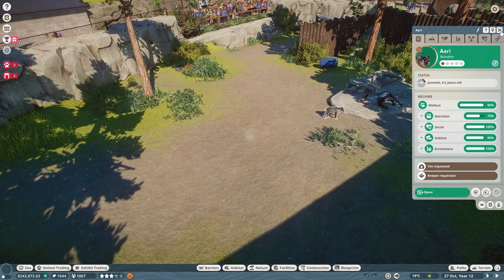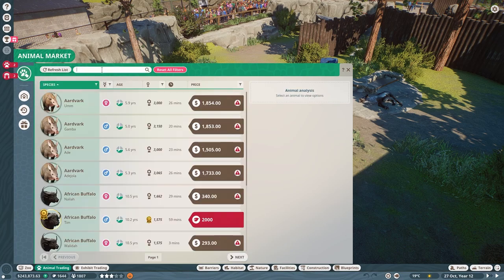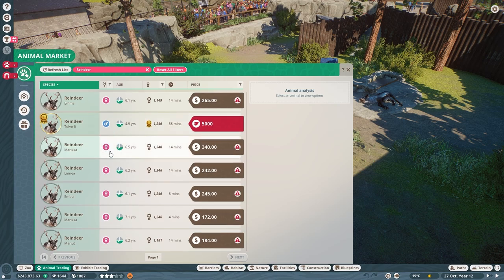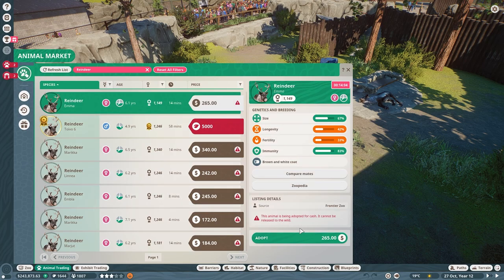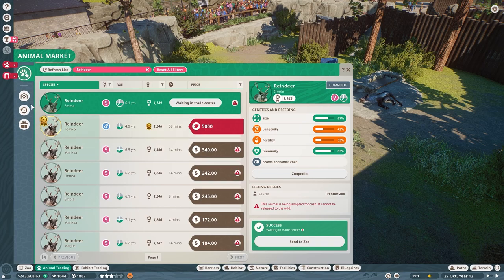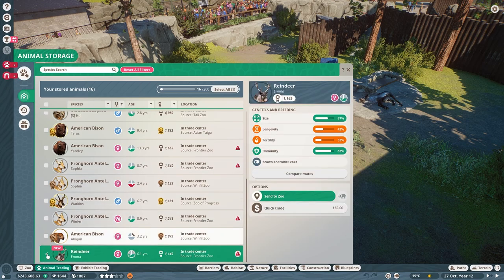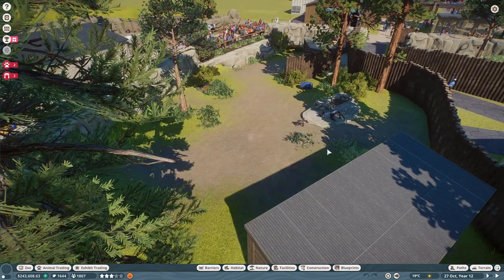So let's get a female reindeer — that will be his buddy when he grows up. If we go to reindeer and see about getting a female one, they're all female except for this one. They're all like 6.6 to 1 year — that's going to be the youngest one. Sure, let's go ahead and get you. Go to our storage and get us our female named Emma. Go ahead and send you into the zoo.